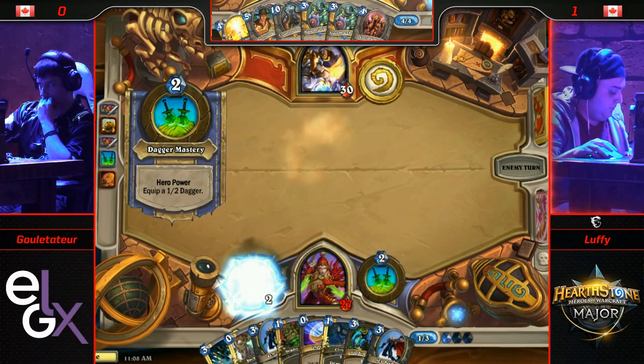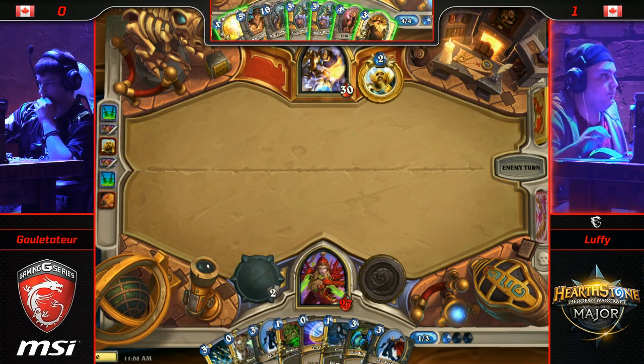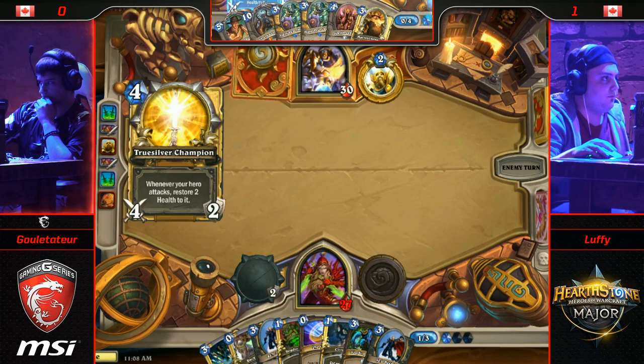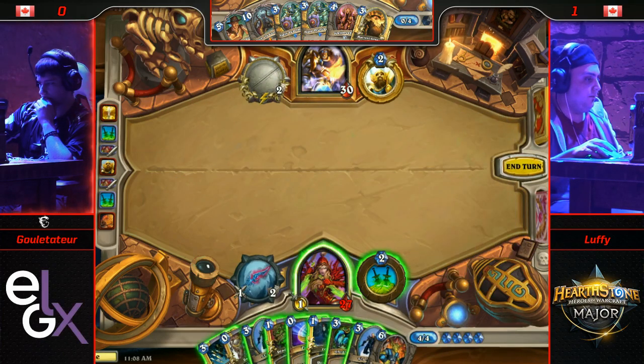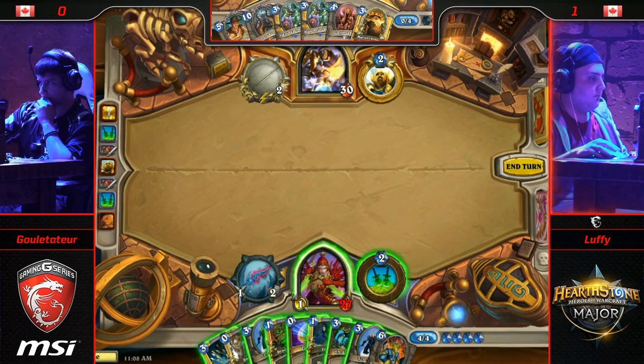Slow play for both these guys so far — just hero powers back and forth. This is where maybe he could bait out that Deadly Poison. He wants to play a little more on curve. I don't blame him for setting the Truesilver Champion here. I like the way it lines up with his hand — this is going to preemptively target Azure Drakes and two Pillagers. There's almost no reason for Luffy to use the dagger.